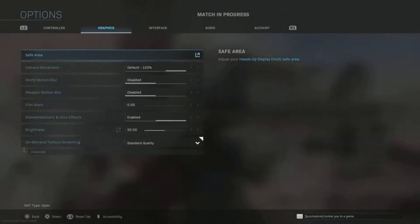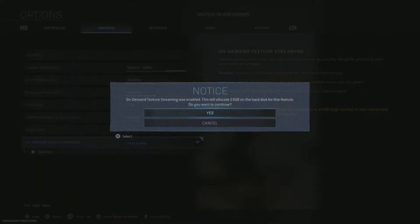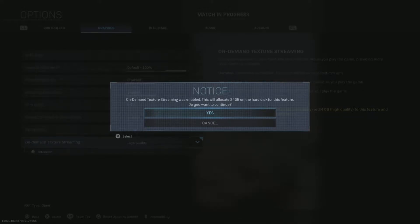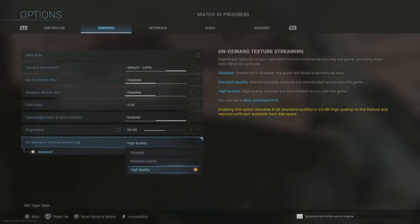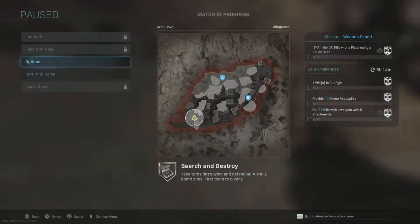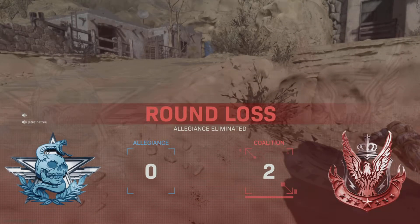Jesus, dude. What was that? I'm gonna change to high quality. The C4 hit me, and then this guy just... well, hold on a second. When I select high quality, it says this will allocate 24 gigabytes on the hard drive.